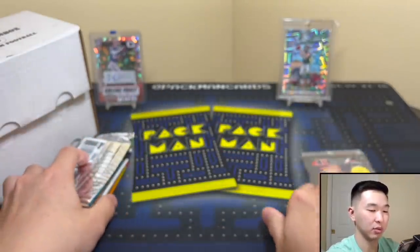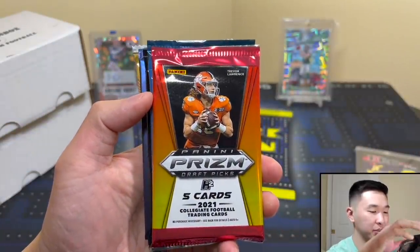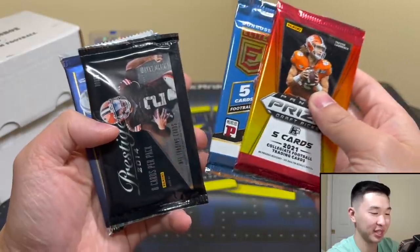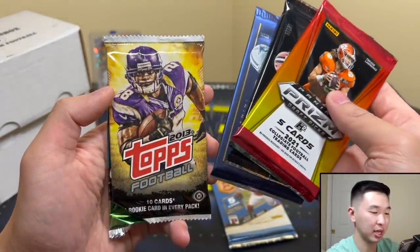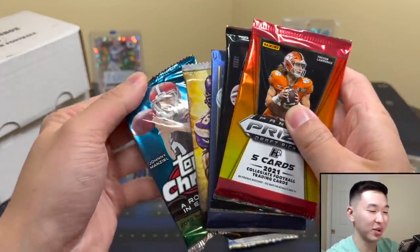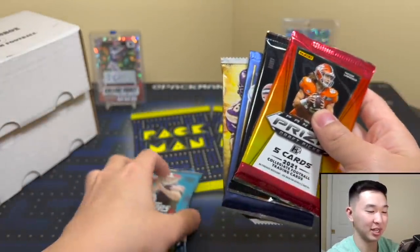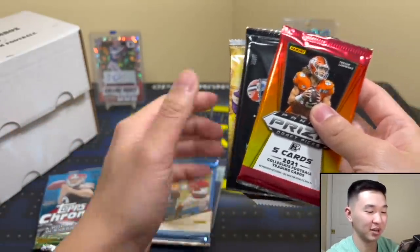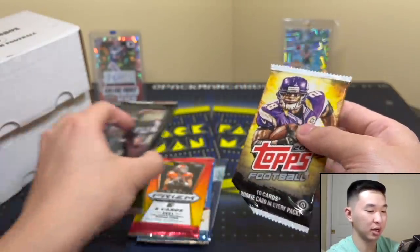Alright, let's see what we have here — we have the Prism Draft. I feel like I pull a decent amount of autographs from these. This one needs no introduction. We have Prestige 14, Clear Vision, exciting to see that, 2013 Topps Football hobby, and Topps Chrome. Every single month I feel like you guys are pulling everything. Let's see what we got.